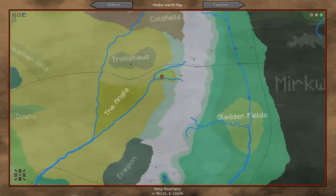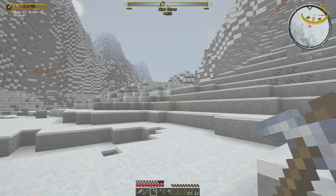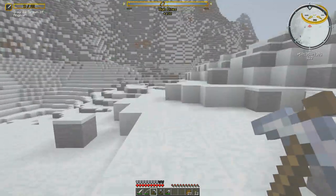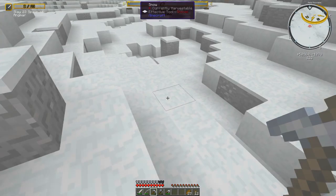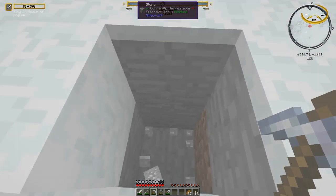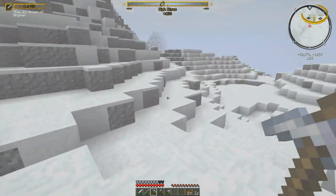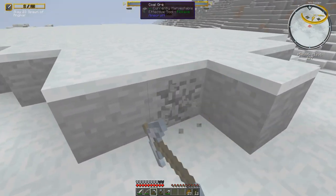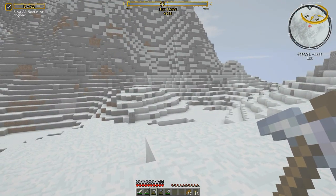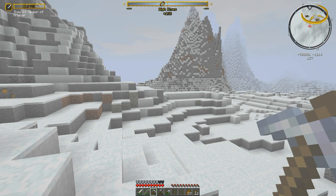Iron Hills and Goblin Town are still locked — controlled by orcs. Gundabad is also inaccessible. We've unlocked quite a few fast travel points though, improving movement around Middle Earth. Fast travel is ready again. Going to spend a little time in the Misty Mountains looking for tin and copper on the surface, then head back to Rivendell before nightfall. Dwarves have been mostly eliminated from the Misty Mountains, so no dwarven homes here.